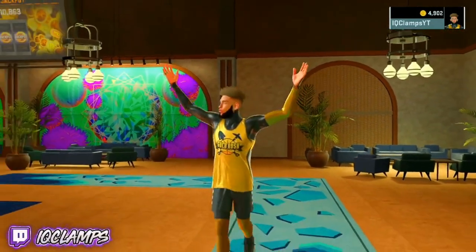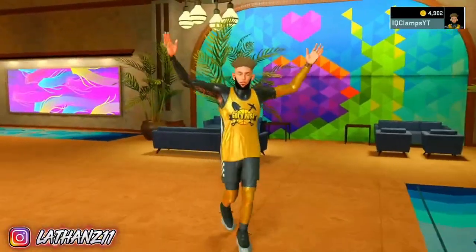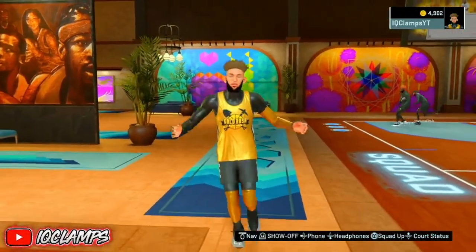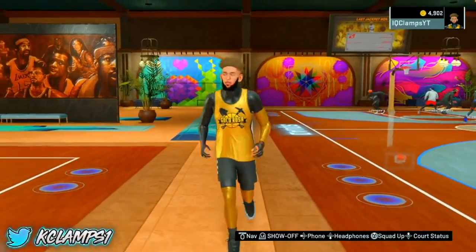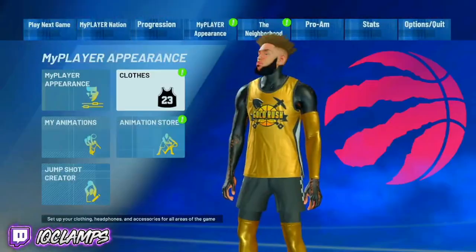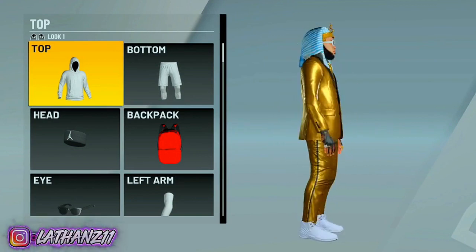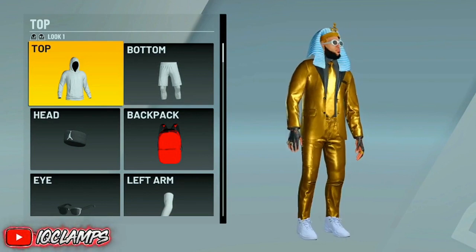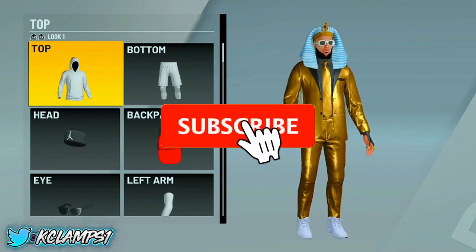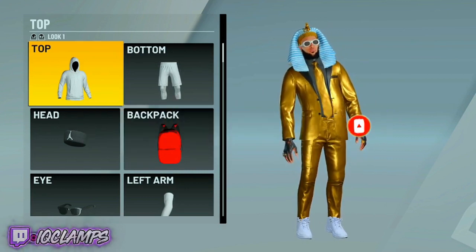Yo, what's good YouTube? It's your boy Clems, back with another video. This video I'm going to be showing you guys how to do the Save Wizard Event Files Glitch in NBA 2K21. So as you can see here, I got the Gold Rush Arm Sleeve, the Gold Rush Jersey, and also the Gold Rush Leg Sleeves. You do not have to pick this exact outfit. My other outfit is the Gold Rush suit and the Basketball God's hat. I'm going to be showing you guys how to get multiple files, not just these two. Make sure you guys like, subscribe, and turn post notifications on for more bangers like this.